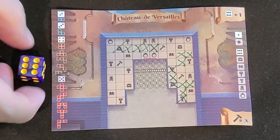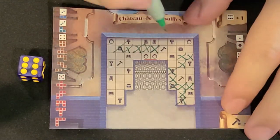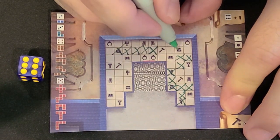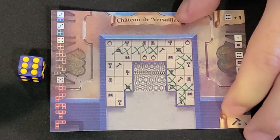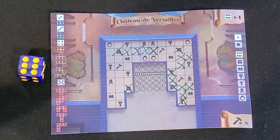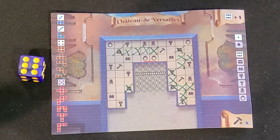If a six is rolled, then you pick one item icon and may cross off all squares that contain that item icon. For example, you might choose to do the treasure chest, and cross off all the treasure chest squares that are available.